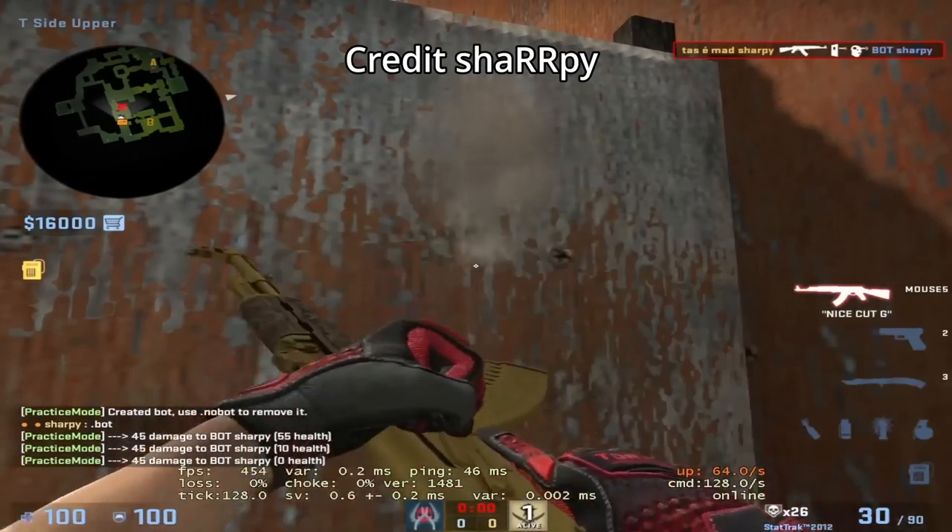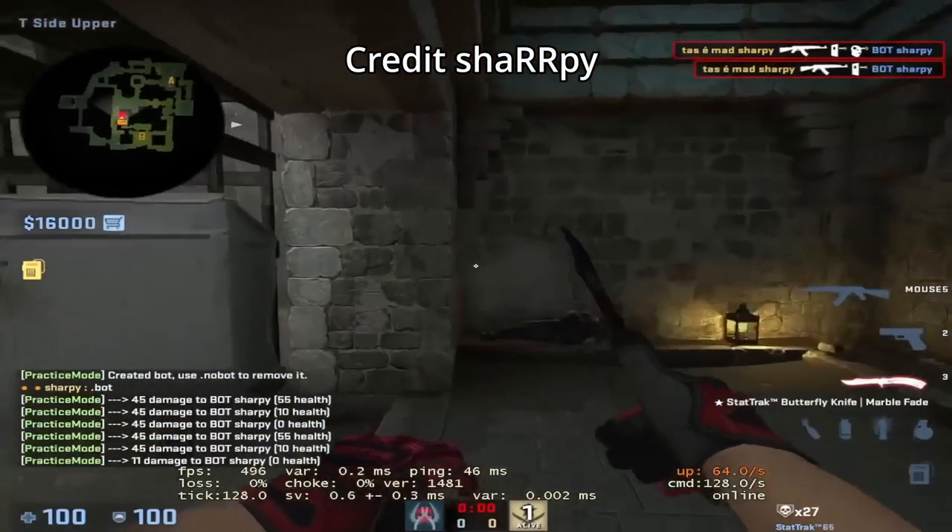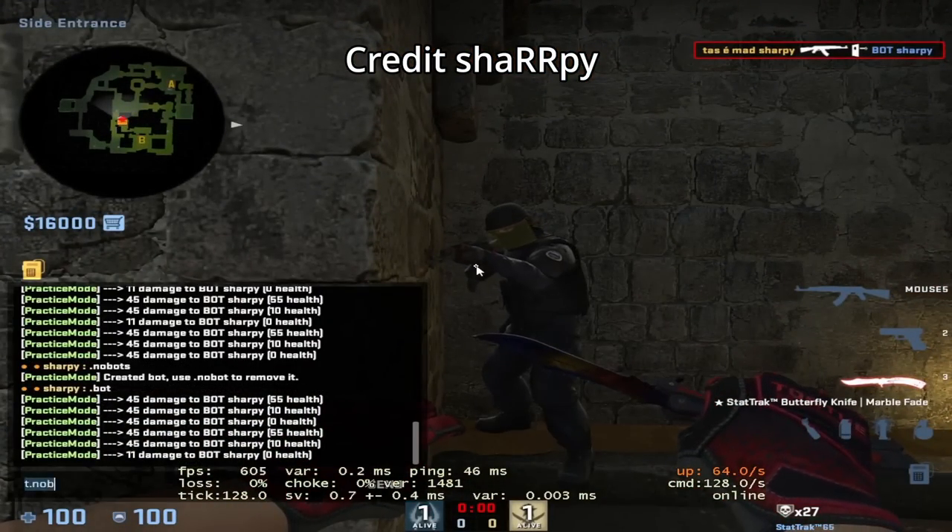Sharpie showing a wallbang for anyone playing the close left position inside Cheetah. Be careful using this wallbang as the CTs can spam you back as well. Not really sure how useful this wallbang can be as the devs made that side of Cheetah much smaller, so not sure if we're going to see players hold from this position.